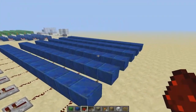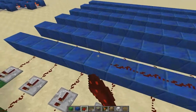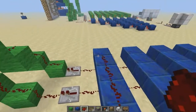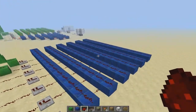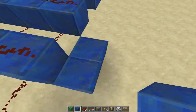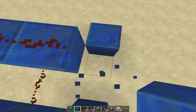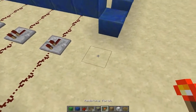Now that we've got that done, you want to place redstone all along the top of them. Go ahead and do that. Now what you want to do is place a block in front of all of them, leading down like so. Then you want to place a redstone torch right here and a repeater.